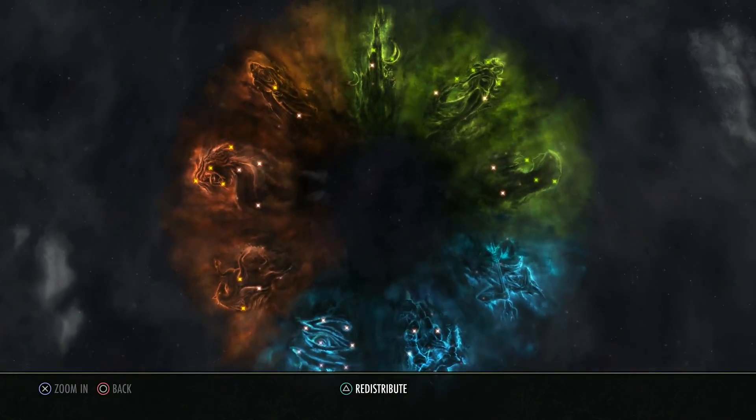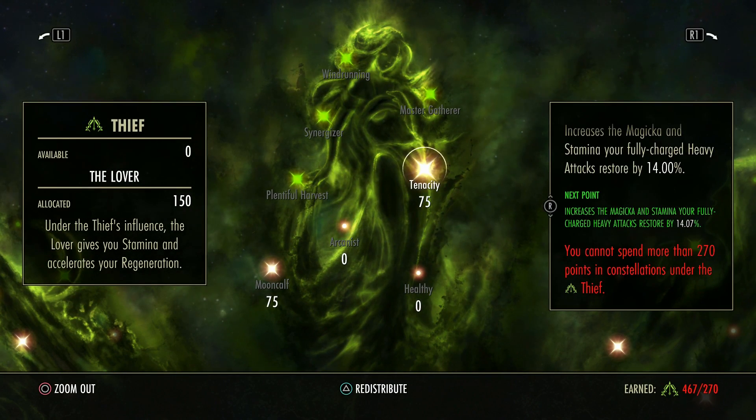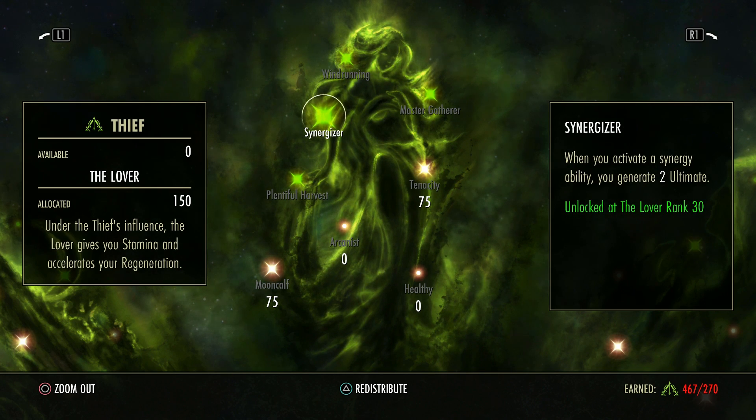One more thing is in your champion points. If you go to the green tree and have Synergizer unlocked — which only requires 30 points in this tree — you gain two ultimate for taking a synergy ability. Let's say for argument's sake I'm in content and I've picked up a Bone Shield, a Nova, a Shackle, a bubble, and Budding Seeds — that's five synergies. I just got 20% of all my resources back, I healed, got a damage shield, did damage, and I also gained 10 ultimate for the privilege.